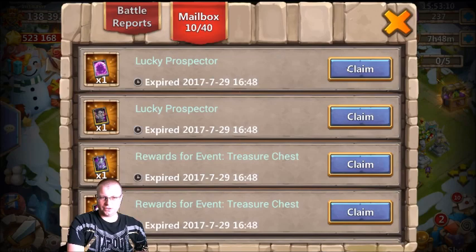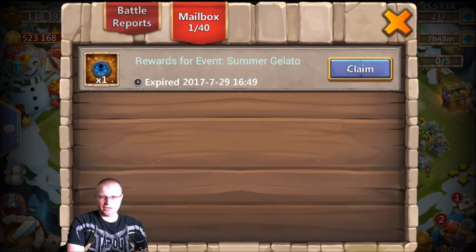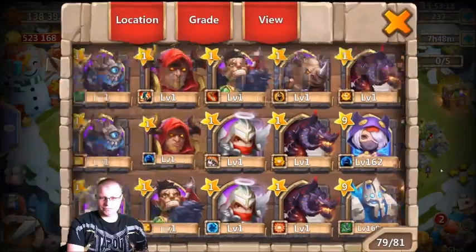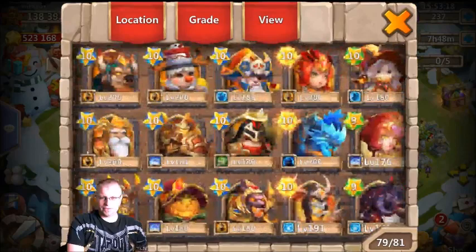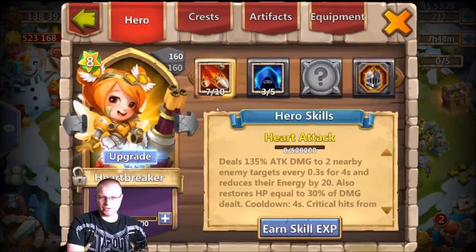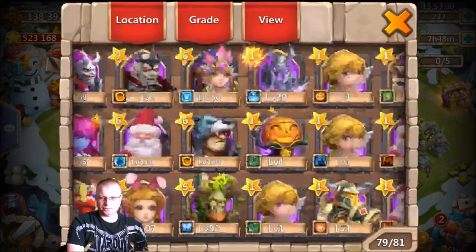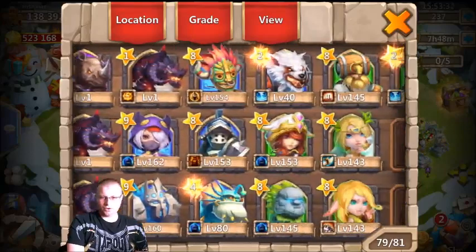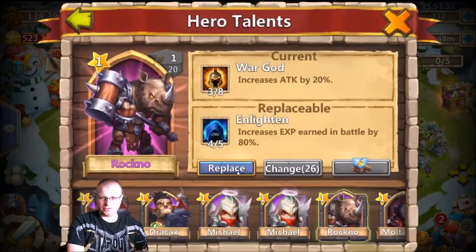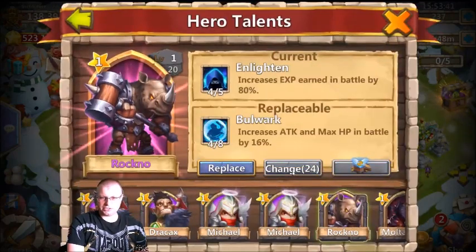We'll go claim all this here. So that makes it easy — Rock No is going to get the... is this Tricksy devo? I don't even know what this Tricksy is looking like. Tricksy is single. Heartbreaker — could use some as well. So yeah, Rock No is going to get this for leveling purposes. Let's see what else we can snag for Bulwark.